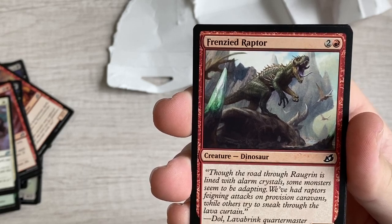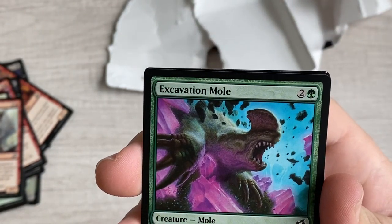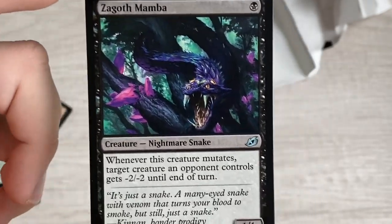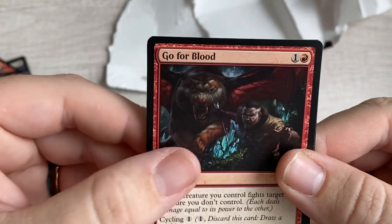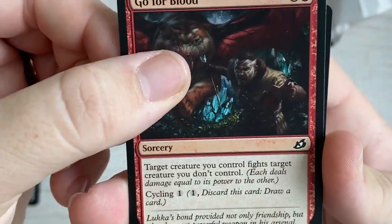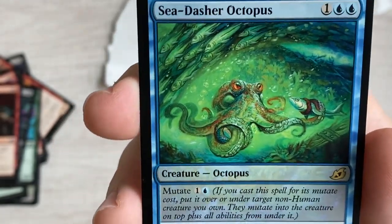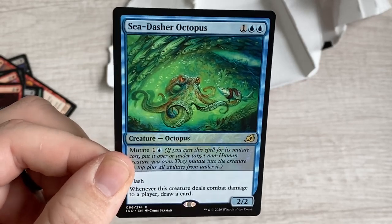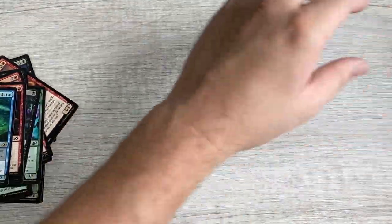Frenzied Raptor, a 4/2 Dinosaur vanilla with a whole mess of flavor text. Evacuation Mole - trample, when it enters put the top three cards of your library into the graveyard. Zagoth Mamba, a Nightmare - whenever this creature mutates, target creature an opponent controls gets -2/-2 until end of turn, for one mana. Go for Blood - target creature you control fights target creature you don't control. The rare is a shiny Sea-Dasher Octopus - a 2/2 with mutate for two and flash; when this creature deals combat damage to a player, draw a card.